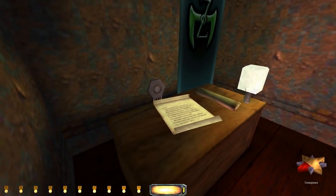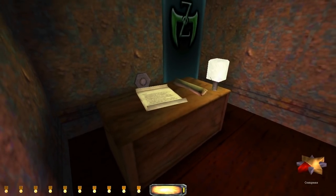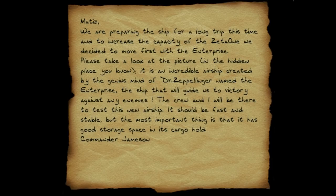It's not one, but two readables - my favorite. From Commander Jameson: some primary information that the crew should know. The propelizer machine is in the maximum security storage room on the upper floor of Zeta-1. Duke Carl Von Brom has the key. If you need anything, please come to me and ask. Godspeed. Then another note from Matiz: we are preparing the ship for a long trip this time, and to increase the capacity of the Zeta-1, we decided to move first with the Enterprise.